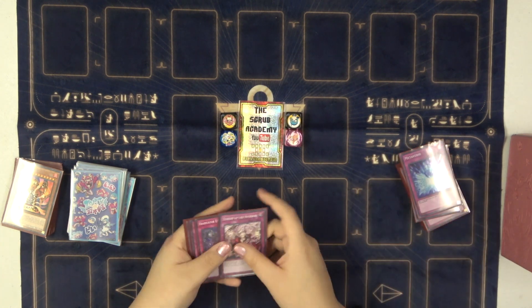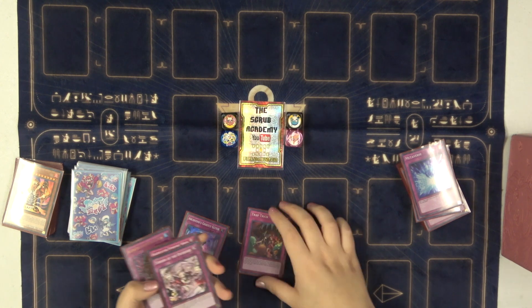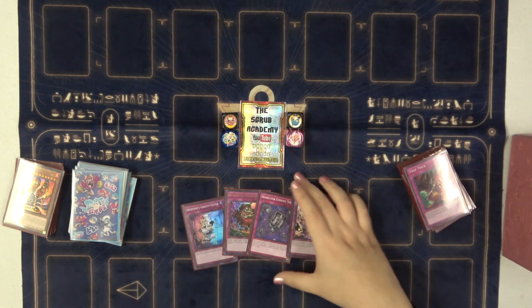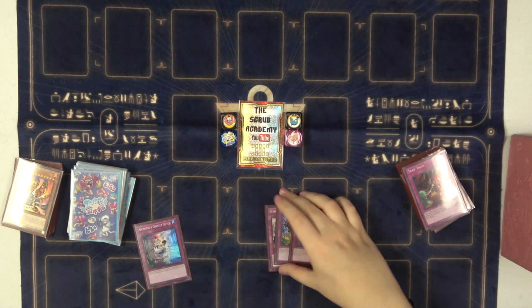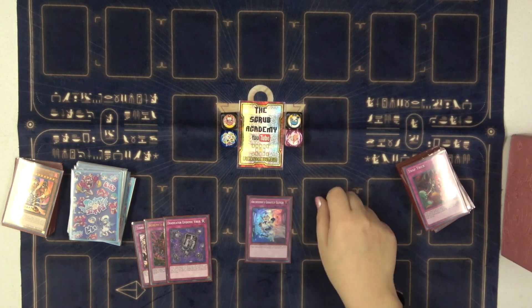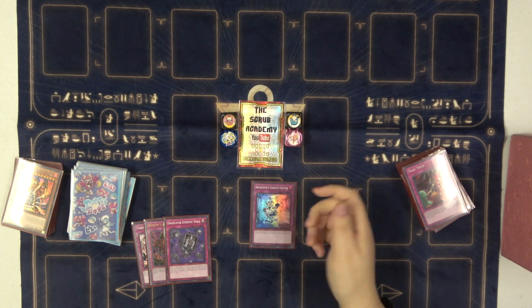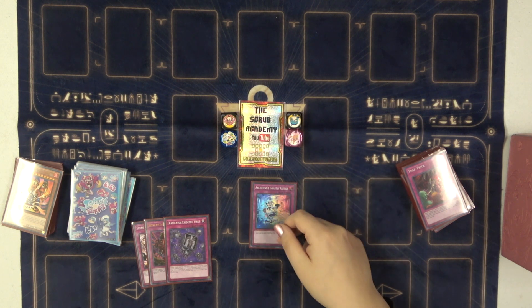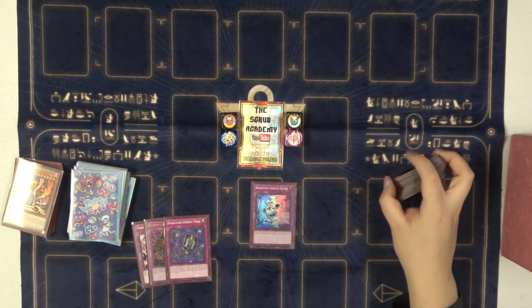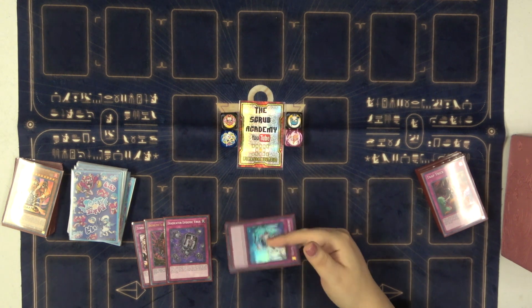A whole bunch of one-offs. Trap Trick is pretty obvious — it's Trap Trick, it gets you all your multiples. Then we have four actual one-offs. In order of weirdness: Archfiend's Ghastly Clutch. You have to control a Fiend, you blow up any card on the field, and then Foolish Burial for any Fiend. It's bad because you're Foolish-ing for a Fiend in a format where you're playing all Darks, with both Keldo and Magnum around. It's mostly just there because it says 'get rid of anything.'